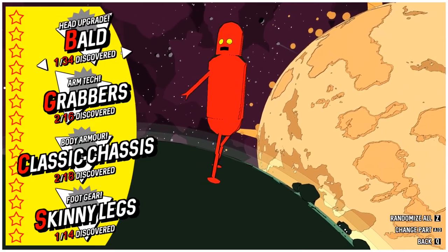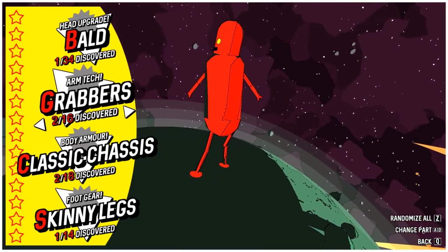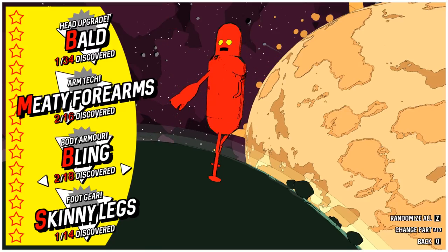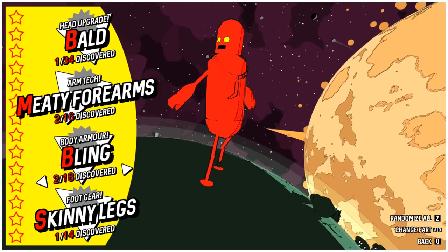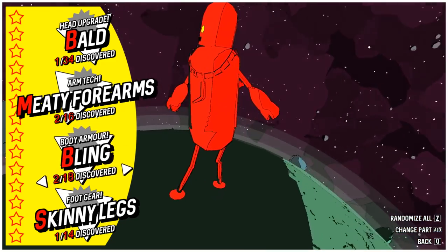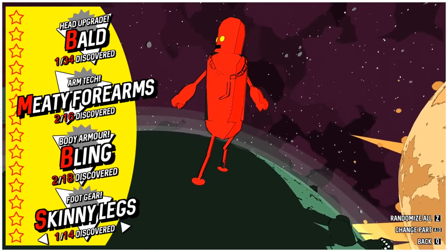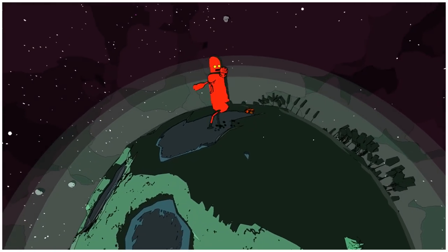Jettomero will find a new part or two buried on every planet. Mix and match parts to find your favorite outfit. The parts are just for show, but the hero of the universe needs to look the part. So they are just visual items, but I do like that you can do this. Meaty forearms or grabbers? I gotta say the meaty forearms are much better. And classic chassis and bling - we definitely got a nice bling necklace there.